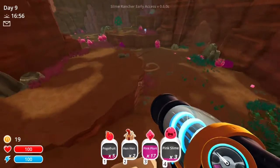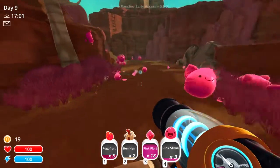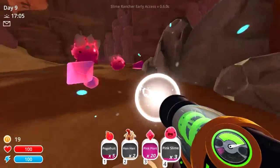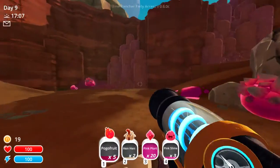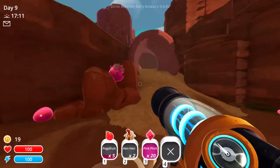Should we go back? Nah, screw it. Let's just get a couple more of these plot things. Okay, we've got 20 plots. Get rid of this pink slime here. Alright, so let's keep on trucking through.